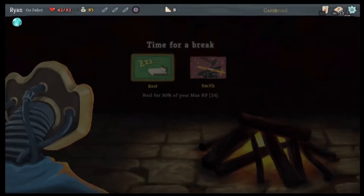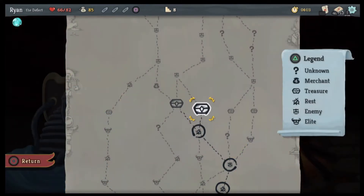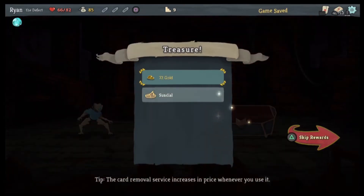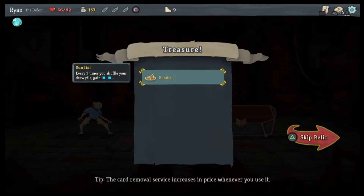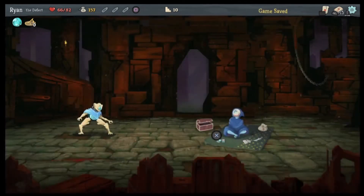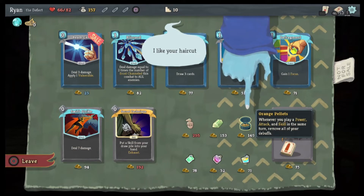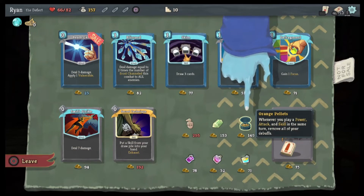We're gonna go heal and then we're gonna go here. 72 gold and a Sundial — every three times you shuffle your deck, get two energy. I can deal with that. If you end your turn without block, get six block. Whenever you play a power, attack, and skill in the same turn, remove all your debuffs.